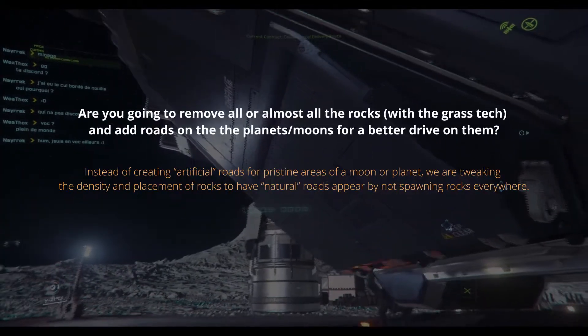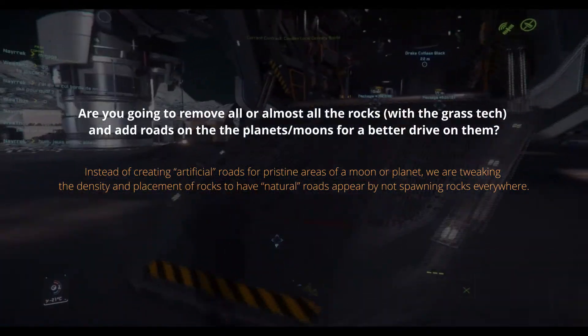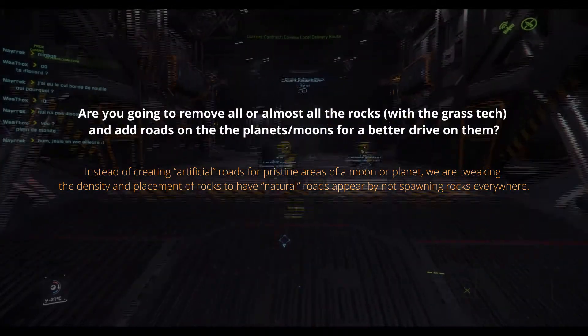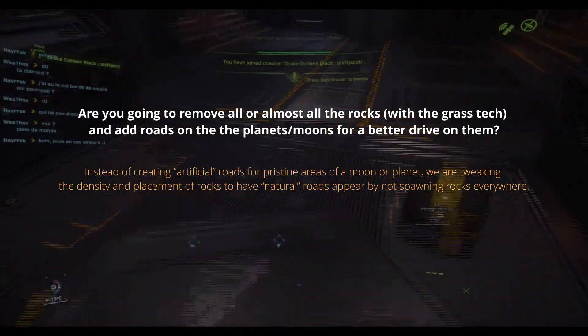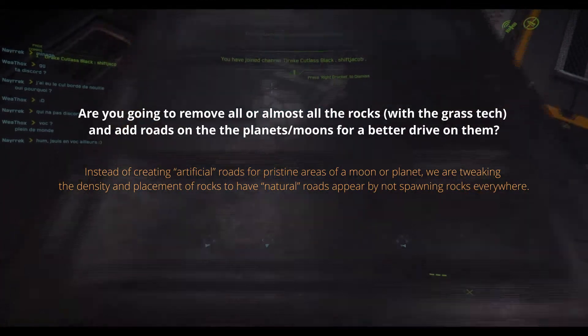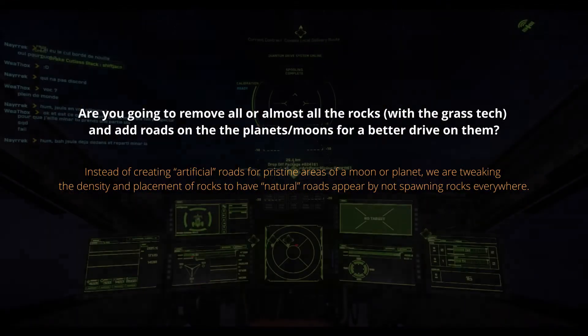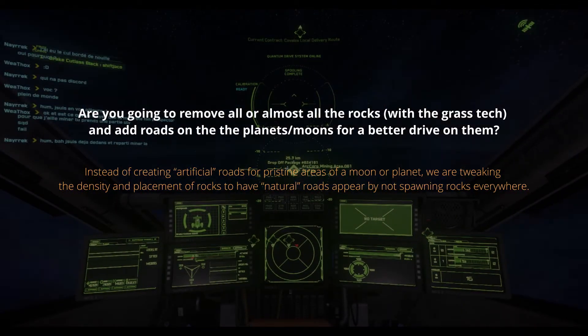Are you going to remove all or almost all the rocks with the grass tech and add roads on planets and moons for a better drive on them? Instead of creating artificial roads for pristine areas of a moon or planet, we are tweaking the density and placement of rocks to have natural roads appear by not spawning rocks everywhere.